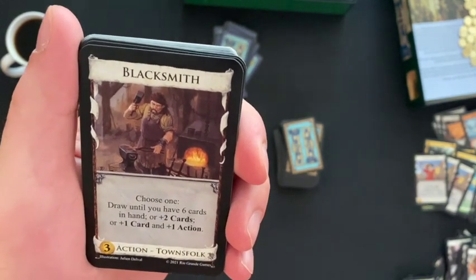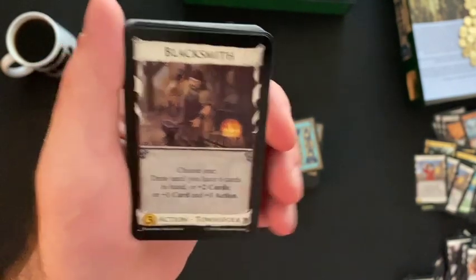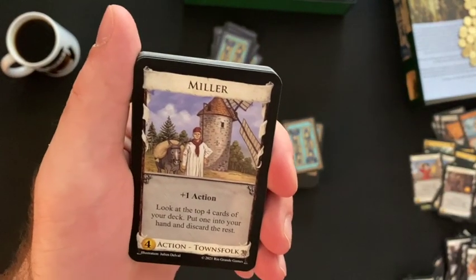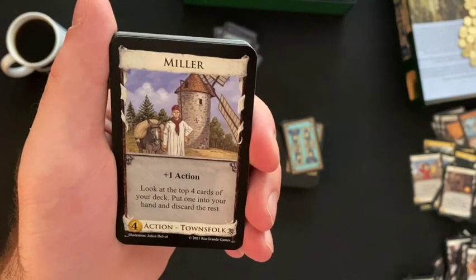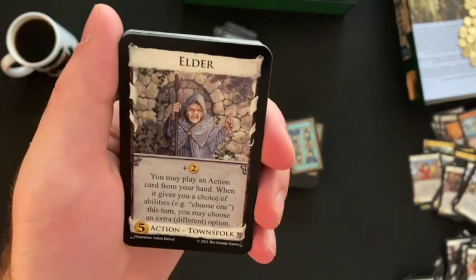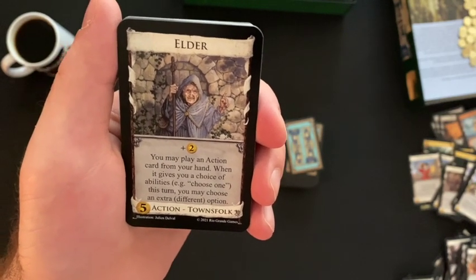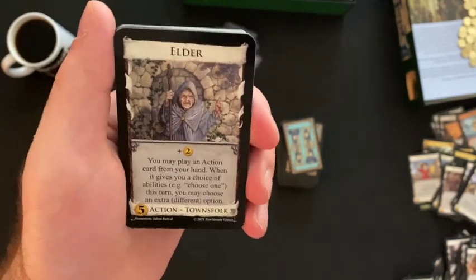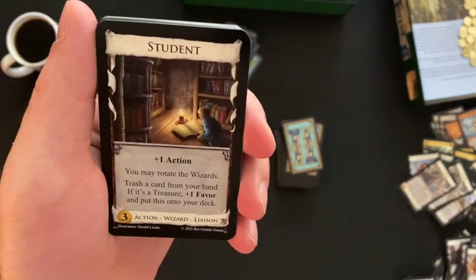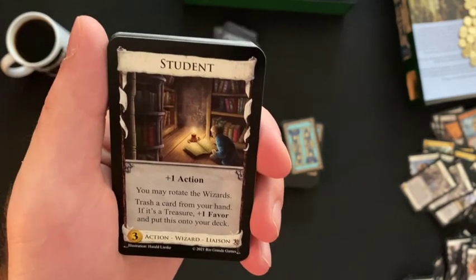Blacksmith — choose one: draw until you have six cards in hand, or plus two cards, or plus one card and plus one action. Miller — plus one action; look at the top four cards of your deck, put one into your hand and discard the rest. Elder — plus two money; you may play an action card from your hand that gives you a choice of abilities; this turn you may choose an extra different option. Student — plus one action; you may rotate the wizards; trash a card from your hand — if it's a treasure, plus one favor and put this into your deck.